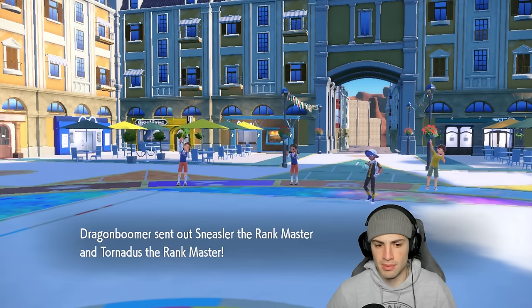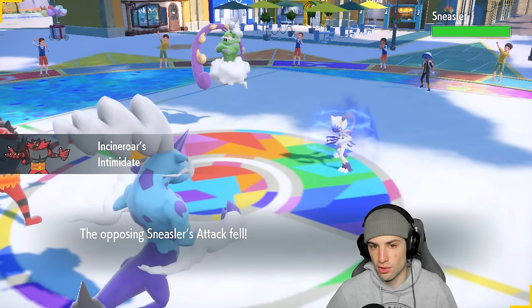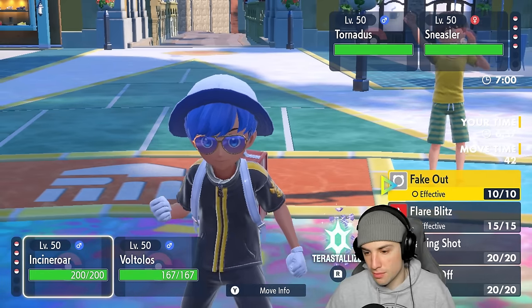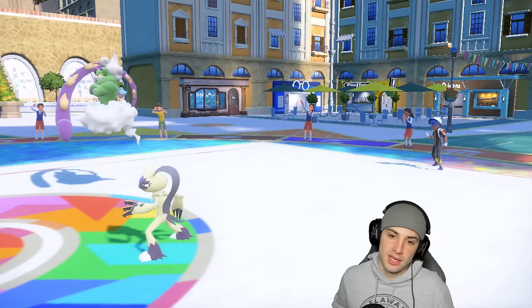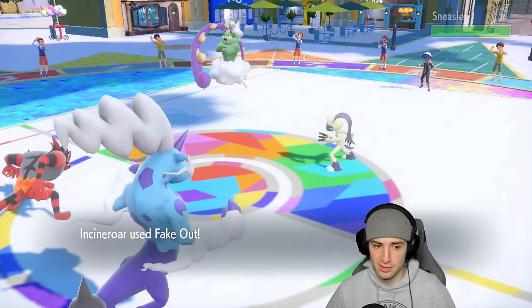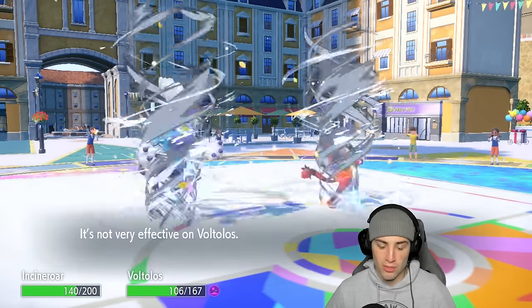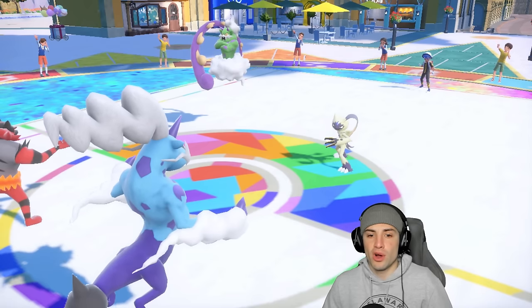They also have two Fake Outs — Sneasler learns Fake Out I believe. They go Sneasler alongside Tornadus. I don't mind this — one of them has the code, I'm guessing Tornadus. I think a simple Wild Bolt Storm with a Fake Out into that slot is our best bet. Fake Out pops into the Tornadus slot — and he Poison Touches me with that Fake Out! That's ridiculous. I'm flinching, so he pops a Bleakwind Storm — hopefully no speed drops.